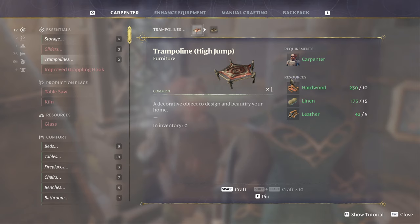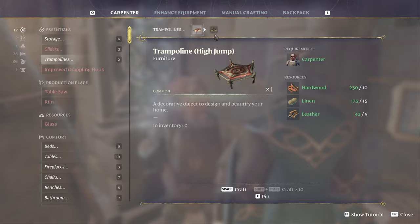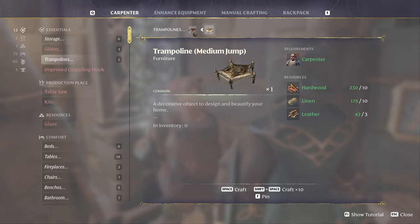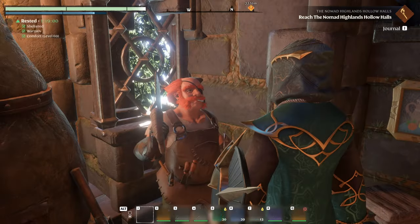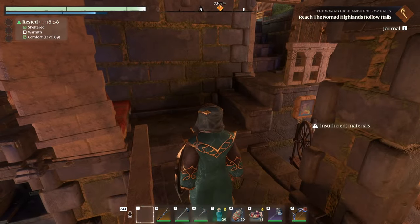They are fairly expensive to build considering they disappear every time you log out — I've got to go over there after I stop the video and put them back in my bags, otherwise they're gone. Making 15 linen and 25 linen, and then every time you log out they just disappear — kind of sucky, I'm not going to lie. Alright, thanks for watching everyone.